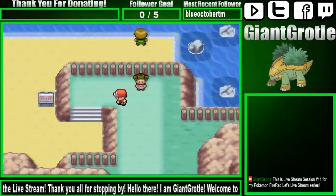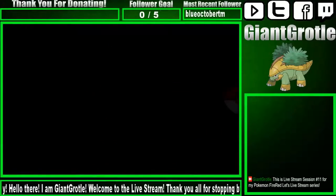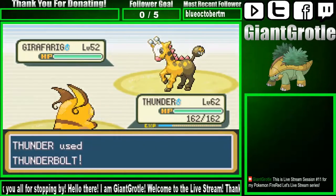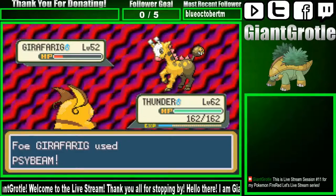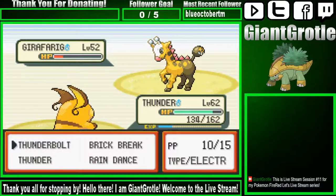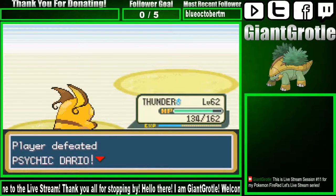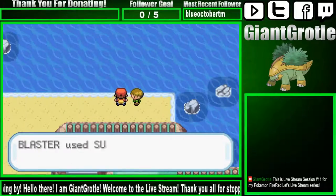Thanks for the thousand Pokedollars from the Psychic trainer. There are two different sprites between these Psychic trainers — maybe one's male and one's female. Let's go for the Thunderbolt. I could use Shadow Ball on Raticate or Chelsea, but I can just faint them with Thunder's Electric-type moves. Defeated Psychic Dario for about 1,040 Pokedollars.